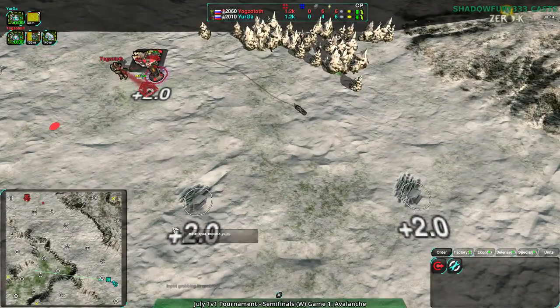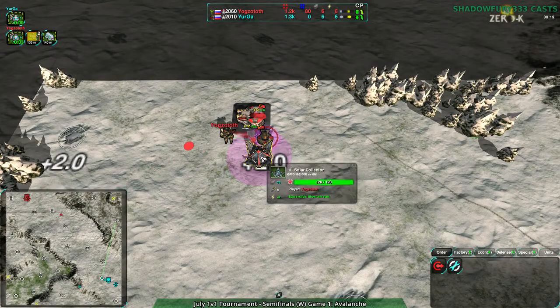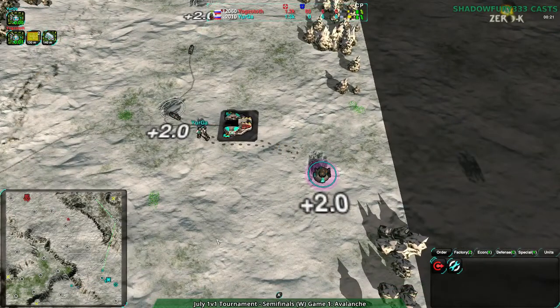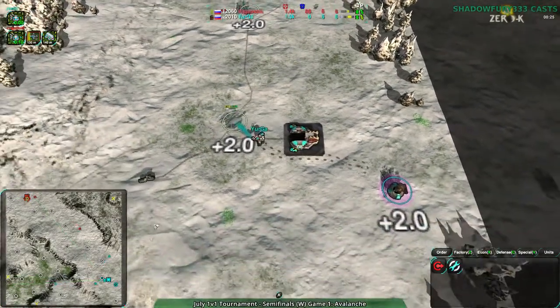Both players are going for light vehicles. Yogg is going for a more defensible position with the factory right next to the early metal extractor, while Yurga is a bit more forward with their factory.